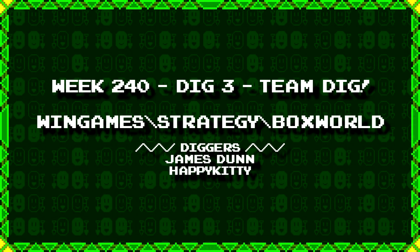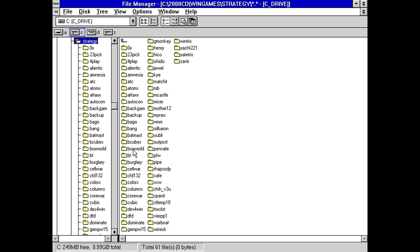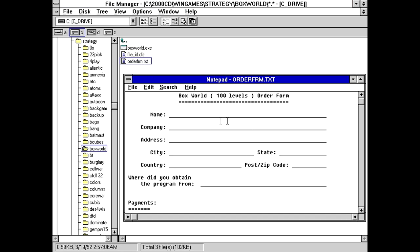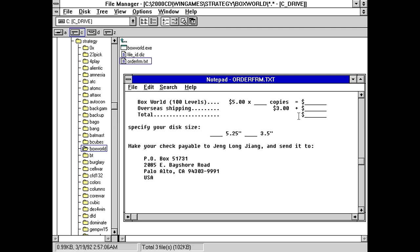Our last take for today from James Dunn and Happy Kitty is wingames backslash strategy backslash boxworld. This is gonna be a Sokoban clone — we know this. Like, with a name like boxworld in the strategy folder, what else could it possibly be? FileID.diz: Boxworld — 'an interesting animated puzzle game in which levels become increasingly more difficult.' Previously I was complaining about a fileid.diz that was too wordy; this one's kind of not wordy enough. The order form says you get 100 levels with the registered version, and it's only $5. The person responsible for this is a Zhang Leng — probably not how I pronounce that.